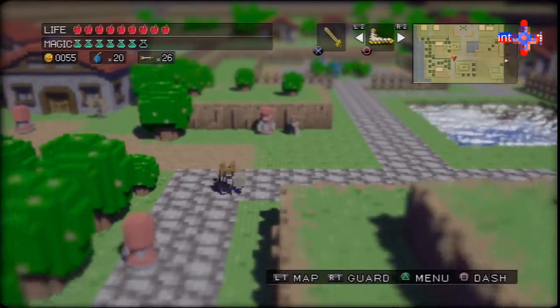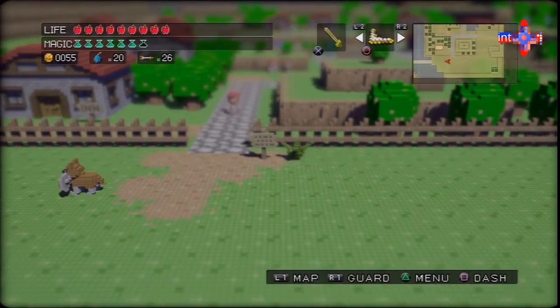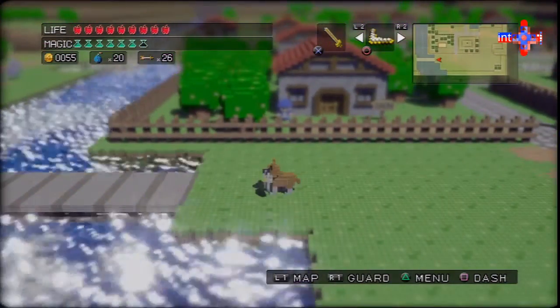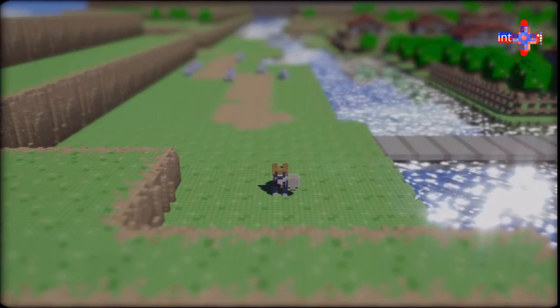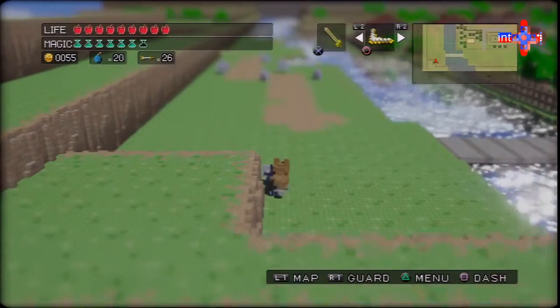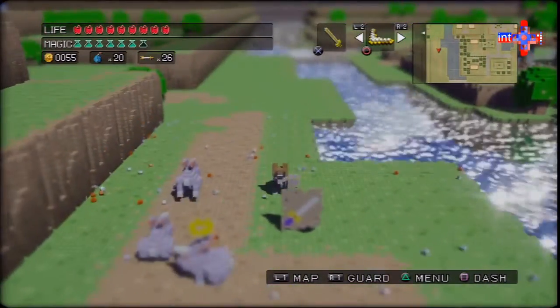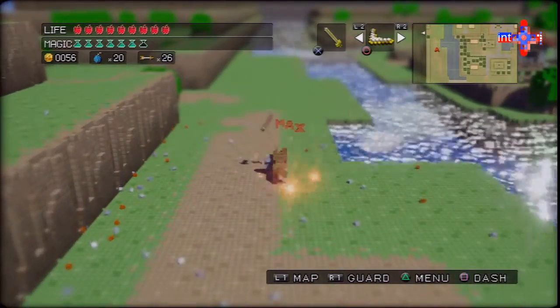It occurs to me that it would be nice to actually unequip the sword — I wonder if I can unequip my sword and just run. Could you do that? Actually, could you do that in Zelda? I don't remember. I know in Link's Awakening you could actually kind of have ultimate control about which slot in your inventory was what item. I really liked that.